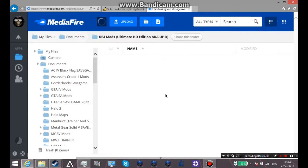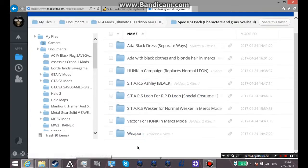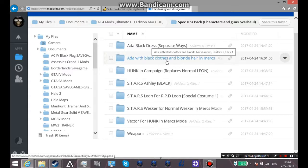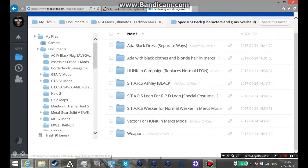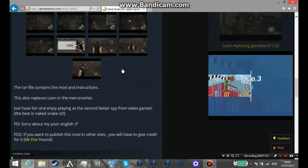It's called the Spec Ops Pack. It's got a few guns — it's got Vector for Hunk, Stars Wesker car for normal Wesker, Stars Leon. By the way, Stars Wesker is from the Resident Evil Remake. Stars Leon is for RPD Leon, which is basically just a new texture, Stars Ashley, completely black Hunk, and a campaign double black clothes — which I haven't tested but I know it works — it's a mercenaries thing. These are all Steam, the Ultimate HD Edition.